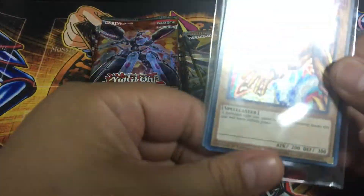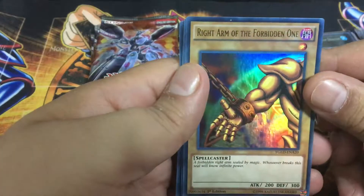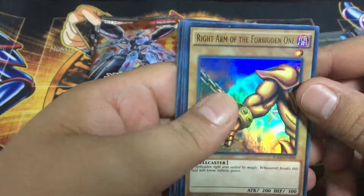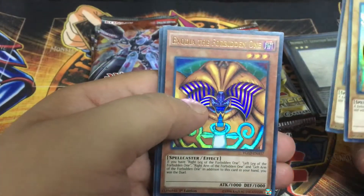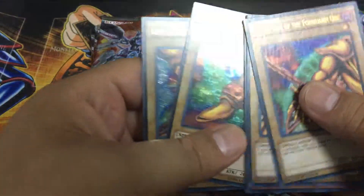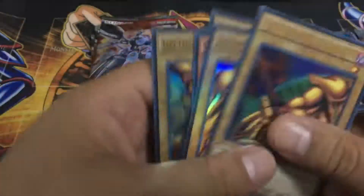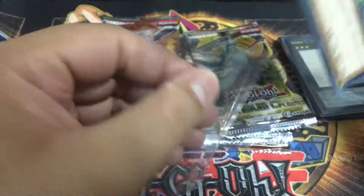Now I got this bad boy — this pack right here. These are the gold cards: Right Arm of the Forbidden One, Left Arm of the Forbidden One, Exodia the Forbidden One, Right Leg of the Forbidden One, and Left Leg of the Forbidden One. Got them all! Got the whole stack from him. Now I can summon Exodia while I'm facing Yugi in Duelist Kingdom.